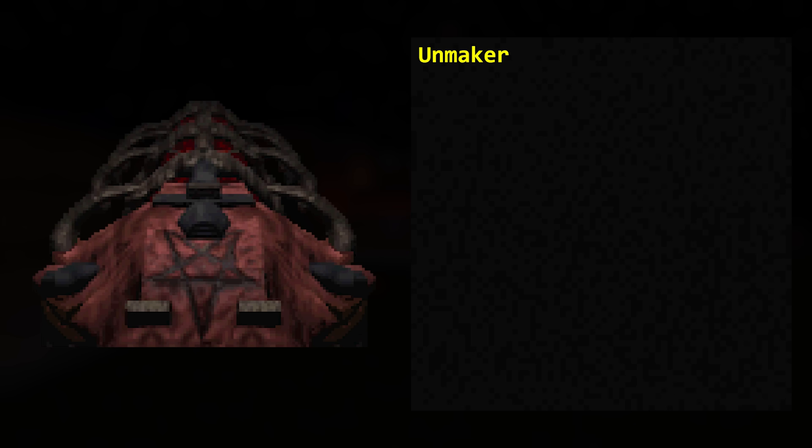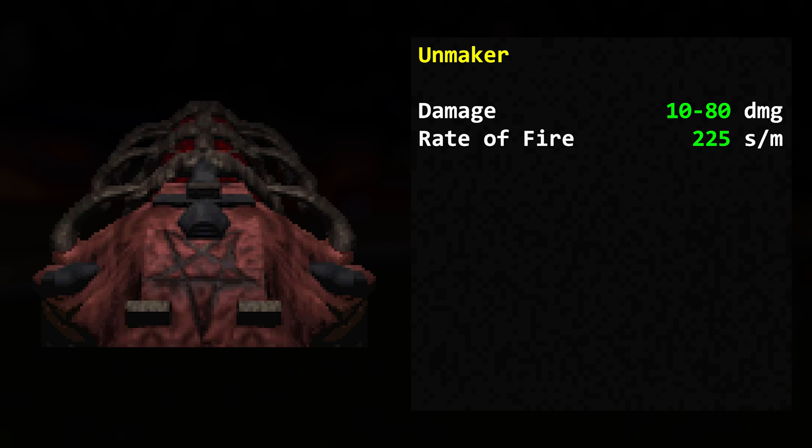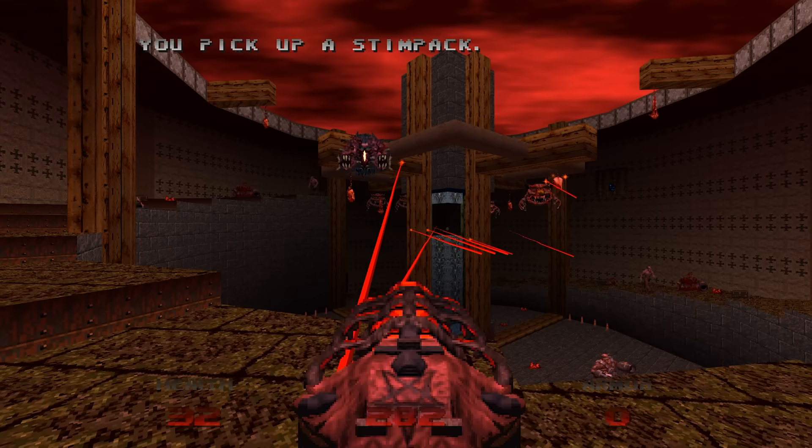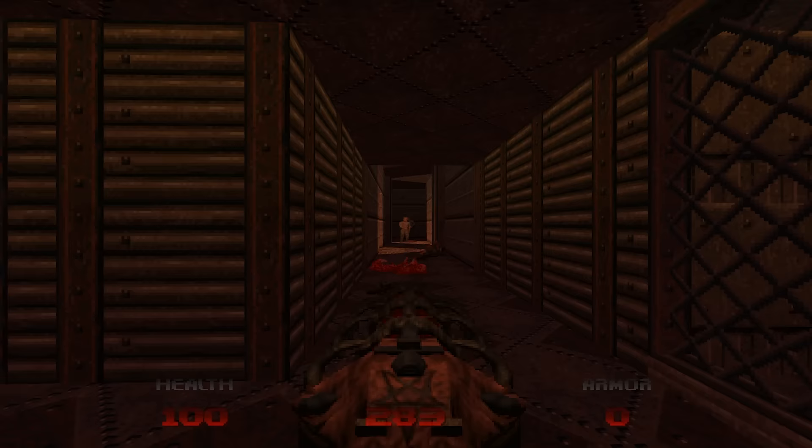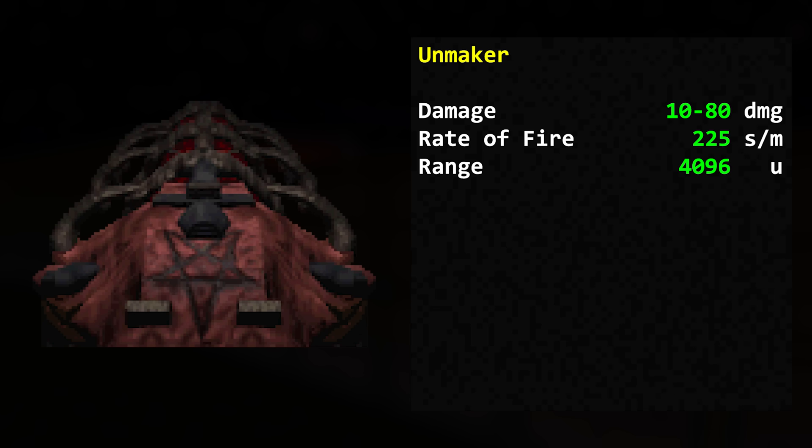Let's crunch some numbers. 10 to 80 damage in multiples of 10. 225 shots per minute. 4096 map units range. Wait — range? Aren't the Unmaker lasers projectiles? Nope, the laser is just a visual effect. They act as projectiles that have a special rendering flag set to appear 3D-ish. In reality, the Unmaker fires an instant hitscan attack. It's basically a very powerful chaingun.